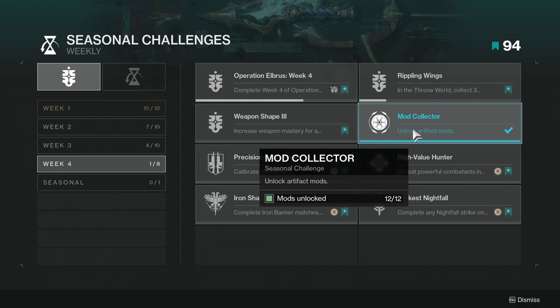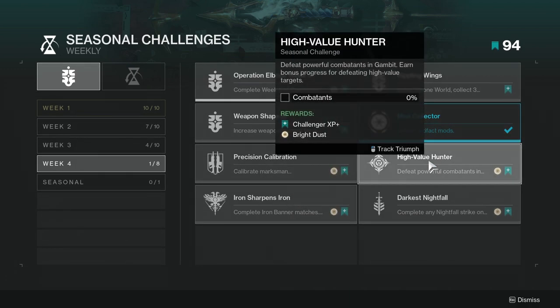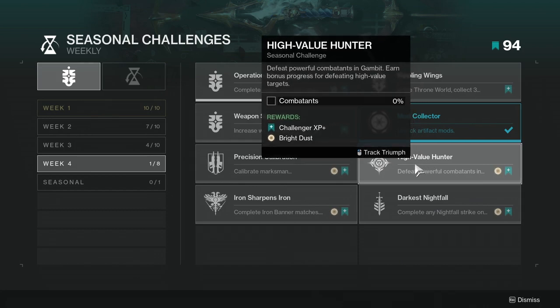Next is mod collector — unlock artifact mods. I didn't even know I had all of them. Then high value hunter — defeat powerful combatants in Gambit and earn bonus progress for defeating high value targets. This one may be annoying for some people, but the high value targets are pretty simple — there are a lot of yellow bars in matches, and the one that gives you like 10-15 mote buff will also count towards this. Gambit is pretty rough right now though, so I understand why people wouldn't want to do that.